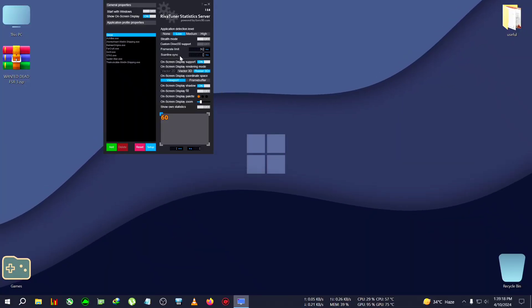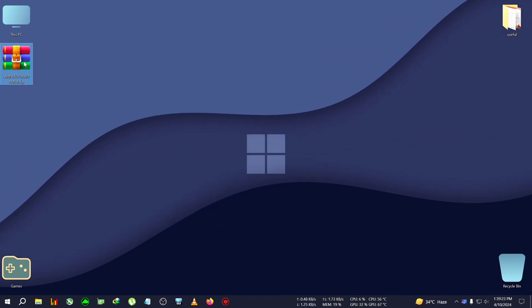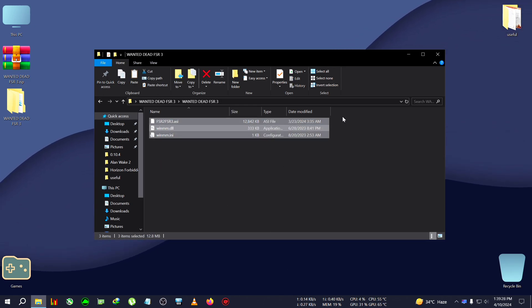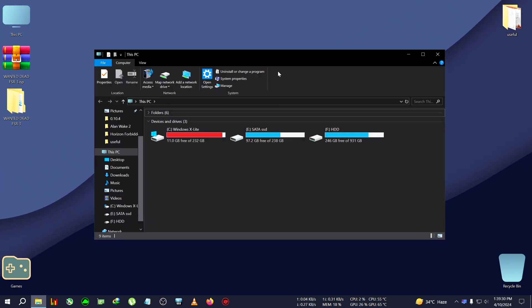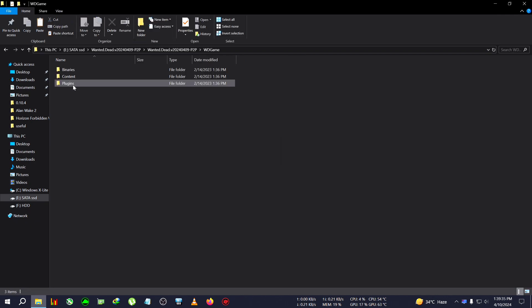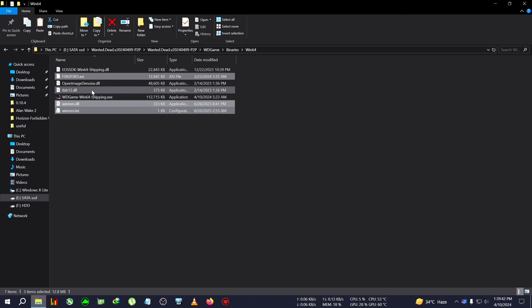To activate the mod, after quitting the game, we'll need this zip file — Wanted Dead FSR3. Extract it to the desktop, copy everything inside, then go to the game's installation directory. Navigate to WDGame, Binaries, Win64 — where the .exe is located — and paste it there. No need to tweak any text settings or edit any FSR3 config, since we're just using the FSR upscaler, not DLSS.